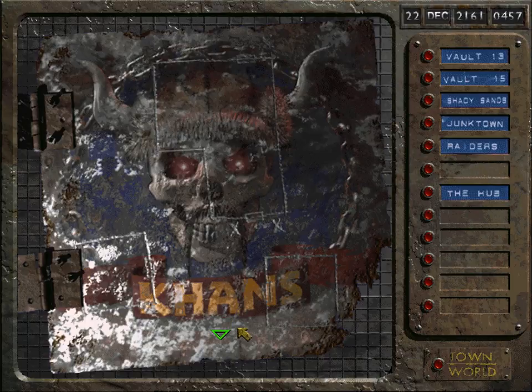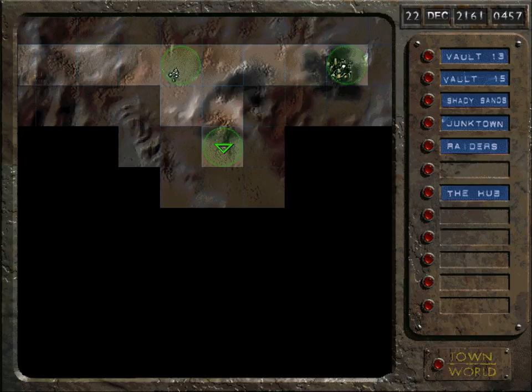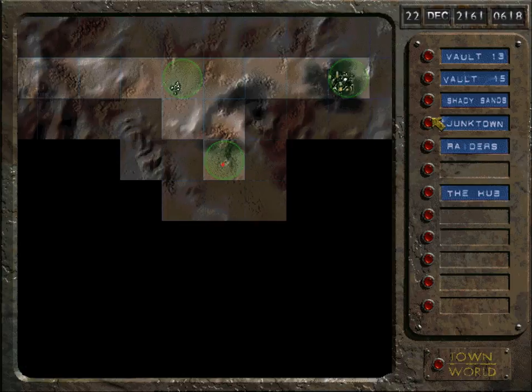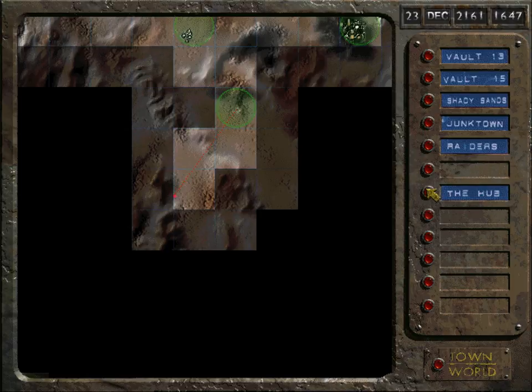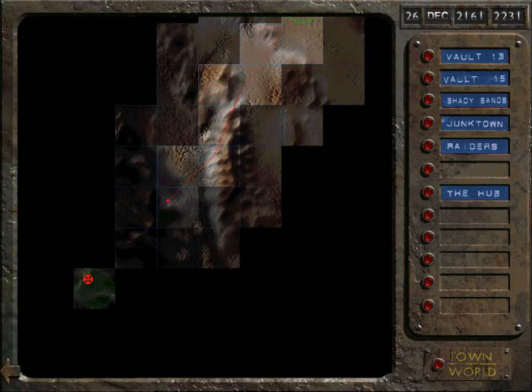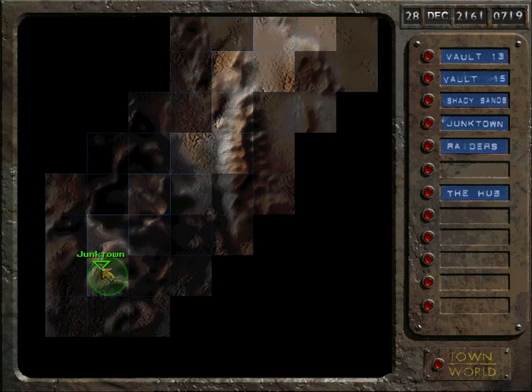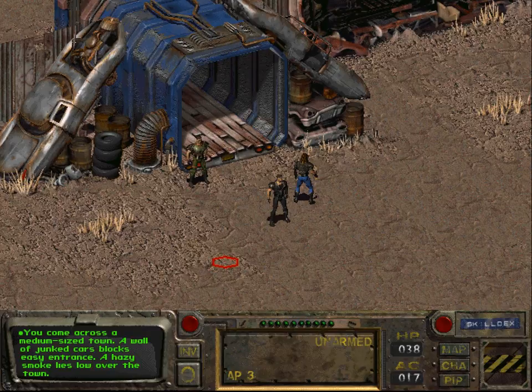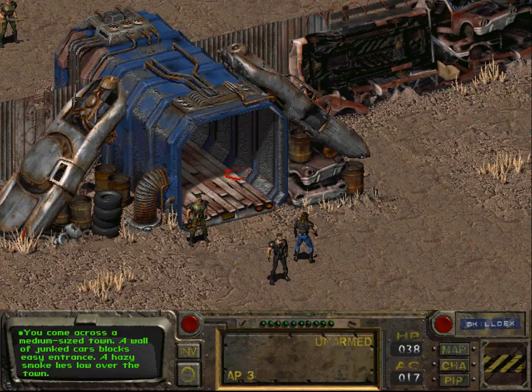Or we could go to the Camp of the Raiders. Let us actually not do that, at least not before we save. Let us go to Junk Town first. I hope that we will not get a horrible encounter. We come across a medium sized town. A wall of junked cars blocks easy entrance. A hazy smoke lies low over the town. That's probably the reason why it's called Junk Town.